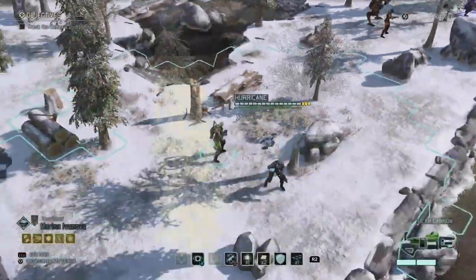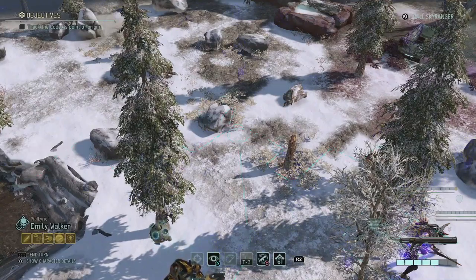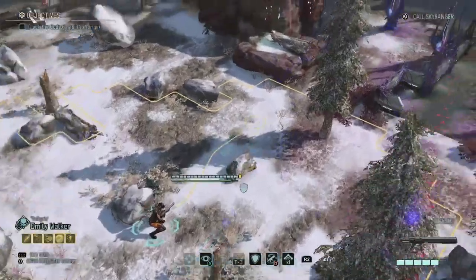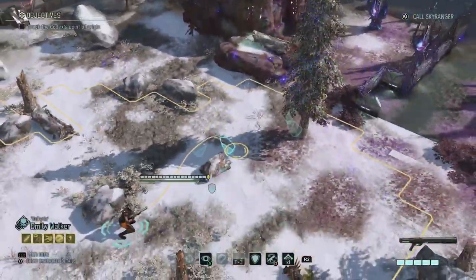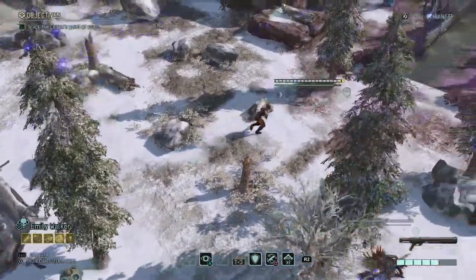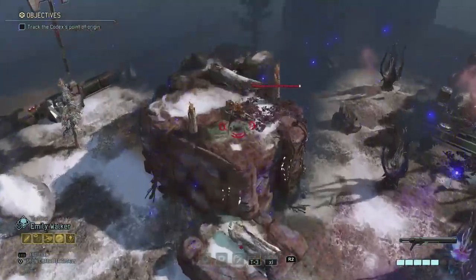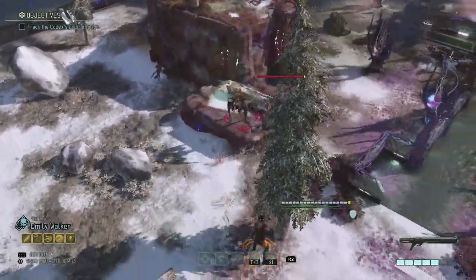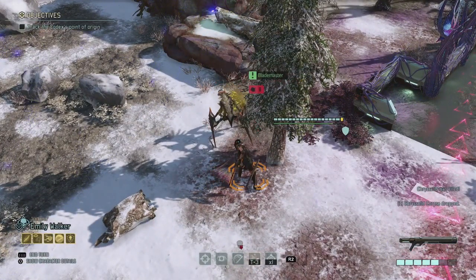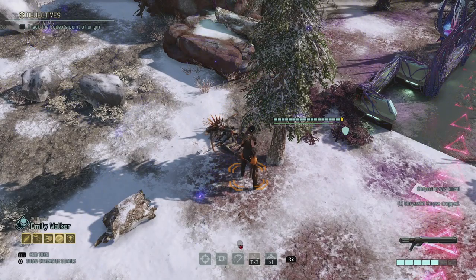I should probably move up with Emily, because Emily can actually defend herself against upcoming Chrysalids. Nothing yet, and now we're starting to get into the weird area. We got one of the Chrysalids — that's exactly what I was waiting for. The sword ignores armor, so he's going to try and hit us, but Bladestorm — there we go. We have a perfect counter against Chrysalids with Bladestorm.